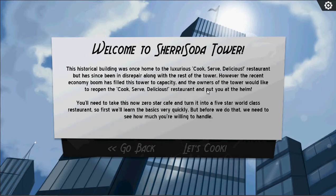Let's read the introduction. Welcome to Share Soda Tower — this historical building was once home to the luxurious Cook Serve Delicious restaurant, but has since been in disrepair along with the rest of the tower. However, the recent economy boom has filled the tower to capacity, and the owners would like to reopen the restaurant and put you at the helm.